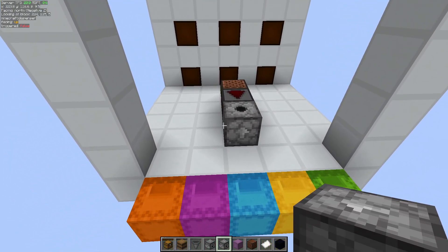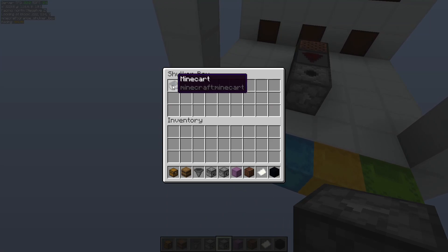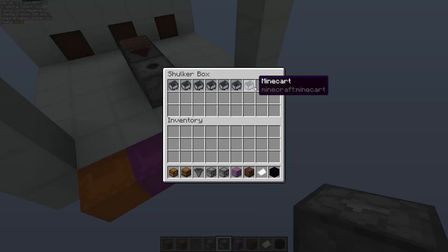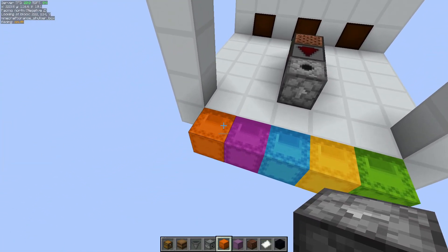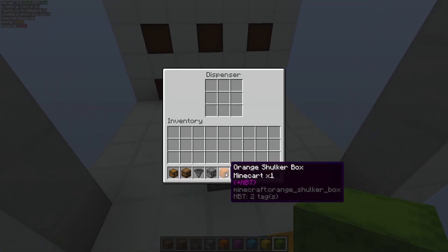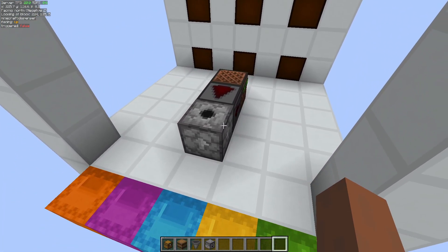You see here I have a bunch of colored shulker boxes and they just have a different number of unstackable items. We're going to start with one and then increase it by two each time — so one, three, five, seven, and nine. We grab these and put them in our dispenser — drop them in there like that.